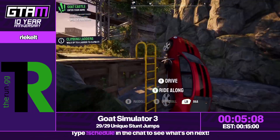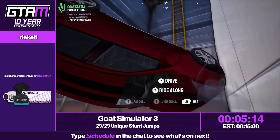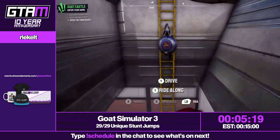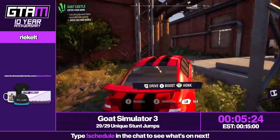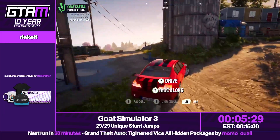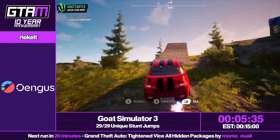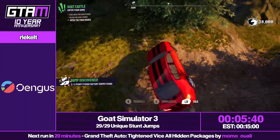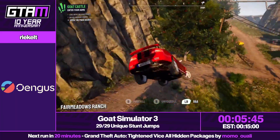Better car physics than Watch Dogs! This car was stuck in here — can I get it out? I can get it out! Only in Goat Sim. The tongue of the goat is super, super strong and super sticky. I actually got a real Goat Simulator plushy — it has velcro on the other end and it's fun.